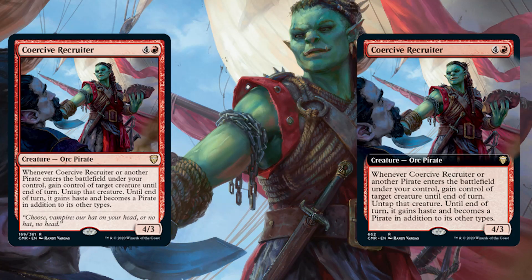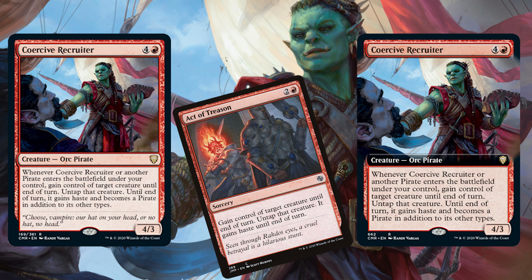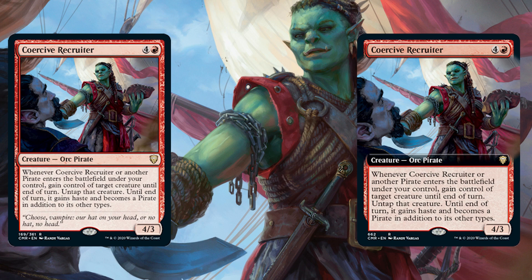Let's take a look at today's preview card: Coercive Recruiter. It's five mana — four and a red — for a 4/3 Orc Pirate. Whenever Coercive Recruiter, or another Pirate, enters the battlefield under your control, gain control of target creature until end of turn. You untap that creature, and until end of turn it gains haste and — my favorite part — becomes a Pirate in addition to its other types. Continually triggering this ability one or even more times in a single turn can be a huge game swing, plus it even makes more Pirates to help out with your Pirate Tribal bonuses. And yes, if all else fails, it's also just an immediate game ender with Kiki-Jiki.